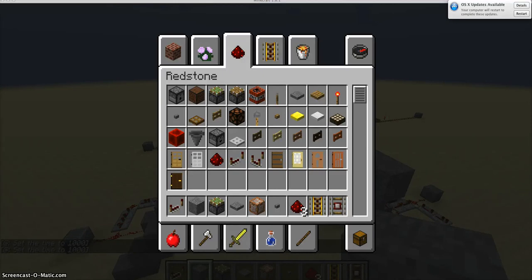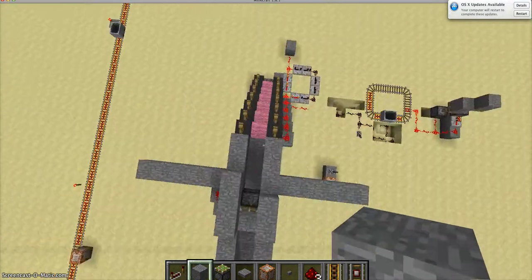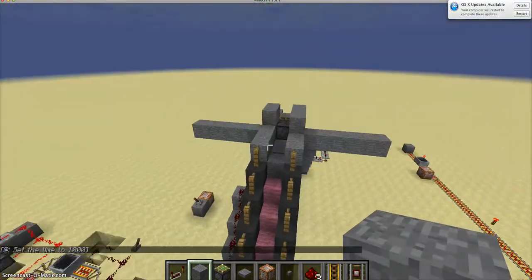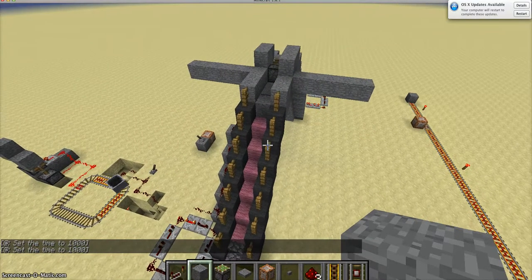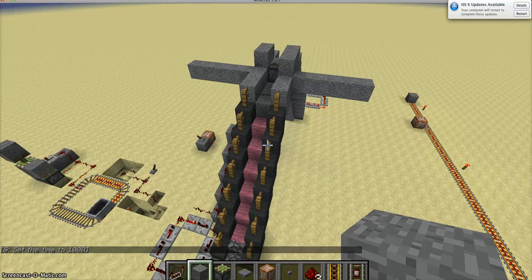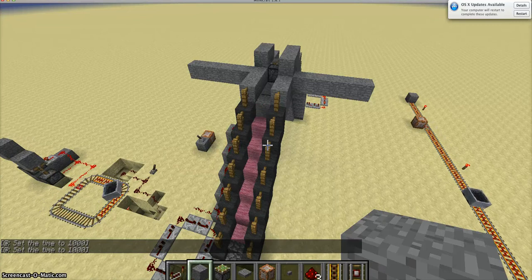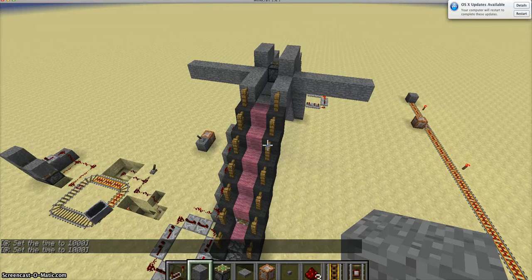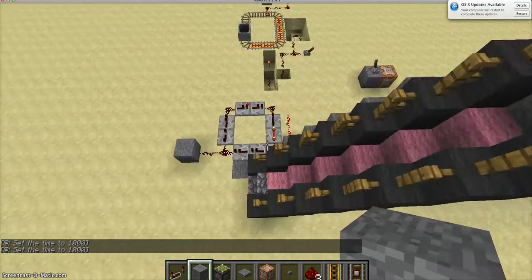Hey guys, it's Lalaz here and welcome to a very quick redstone tutorial on how I did my up escalators, so going up. Because I tried going down and I've only fiddled around with it for a while. I figured out the up escalators on my own. It's not as good as some other people's where you don't even have to move. Whereas mine you have to keep holding forward, but on some people's you just stand there and it pushes you forward. So I'll show you how I go up.